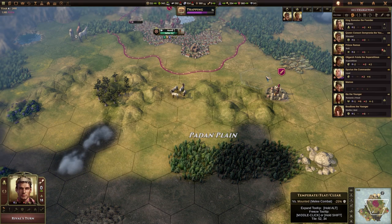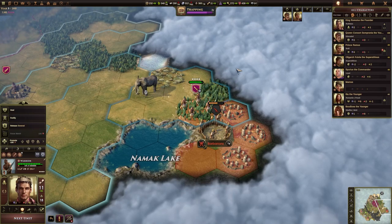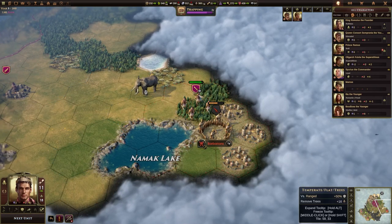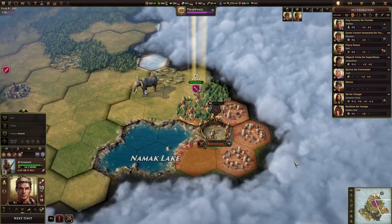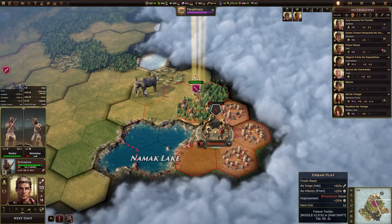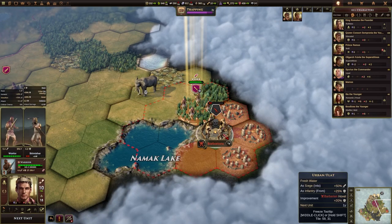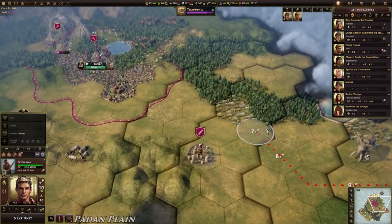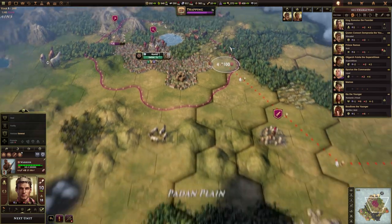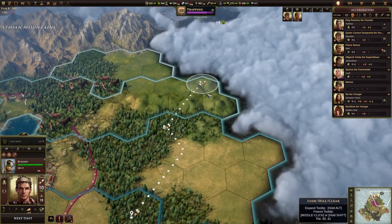The rival's turn will be the other civilizations. The camera's now moved over to the barbarians. We took barely any damage from that, so with the warrior selected we right-click to attack again. We gain some XP and they lose some HP. If I mouse over them now you'll see a skull and crossbones appearing — so the next time I attack them it will actually finish them off.